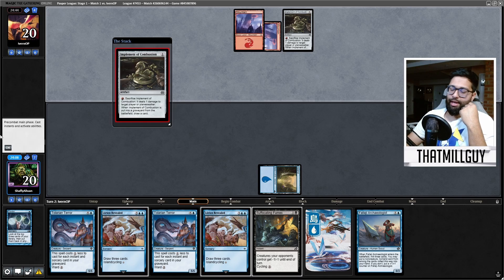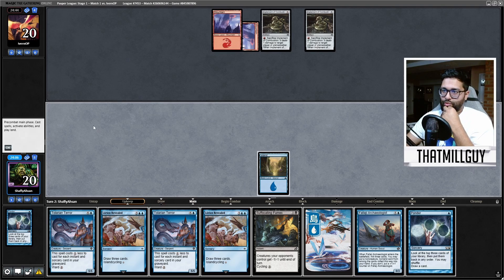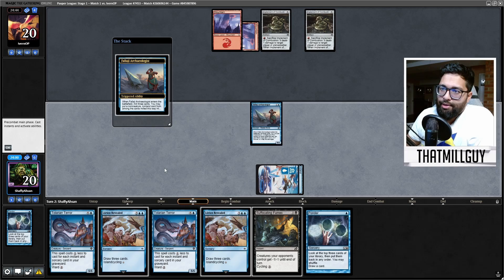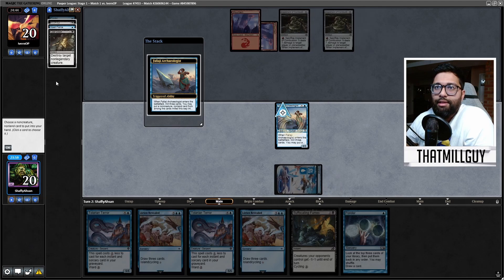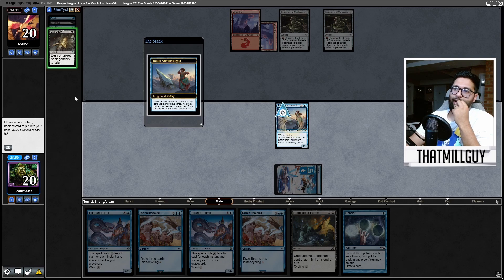They don't have a Forest just yet — they're starting off slow. The double implement is actually great here. So play the Fallaji. I think I'm actually not supposed to get anything here in this matchup. Spell Pierce — cast down or spell pierce? I think cast down.